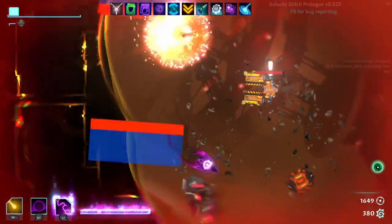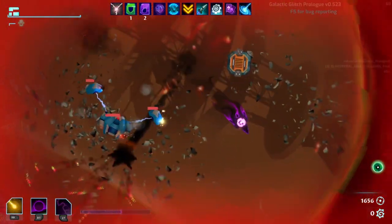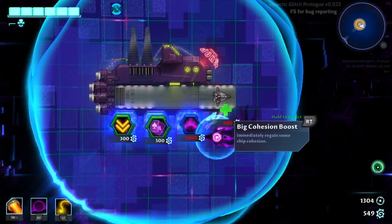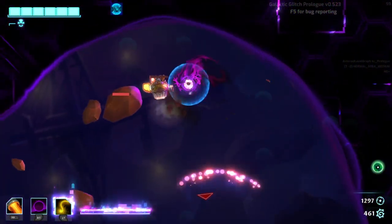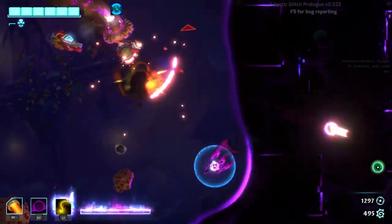Combat is an absolute delight with numerous weapon options for both your primary and secondary weapons. Your primary weapon is your main gun, obviously, but you will be using it when your secondary and more powerful weapon is charging. You can buy new weapons at the shop or earn some from elite and boss encounters. Weapons are not just different beams that do more damage — they change the way you engage in combat entirely and I love it.